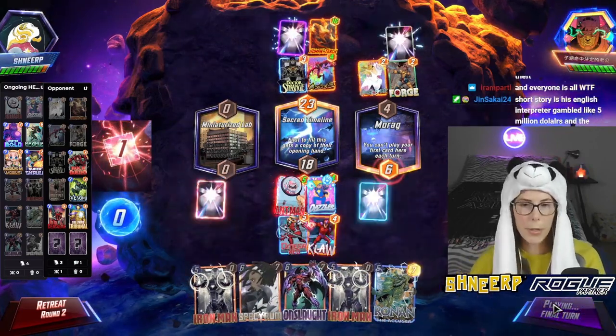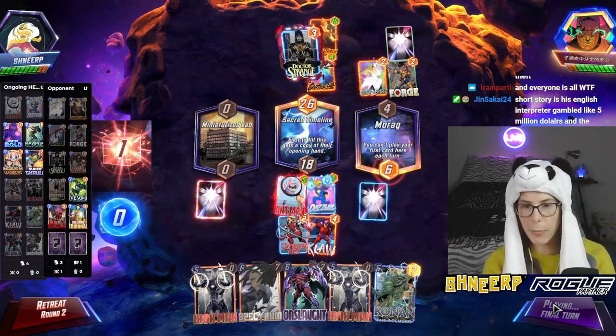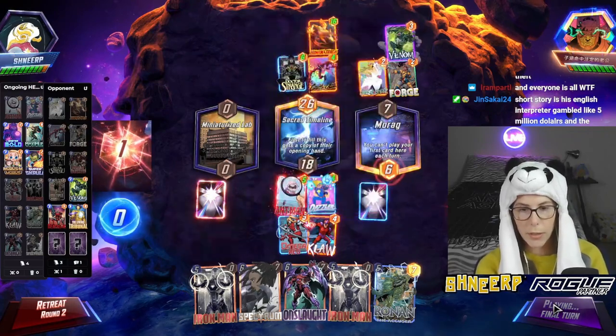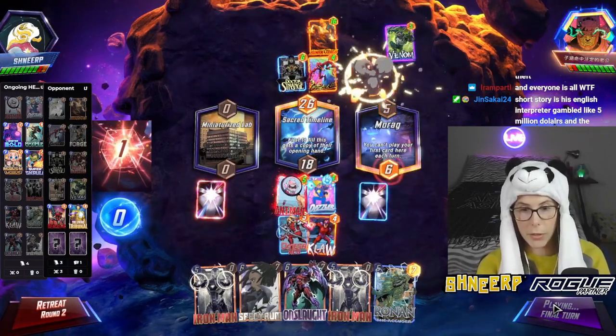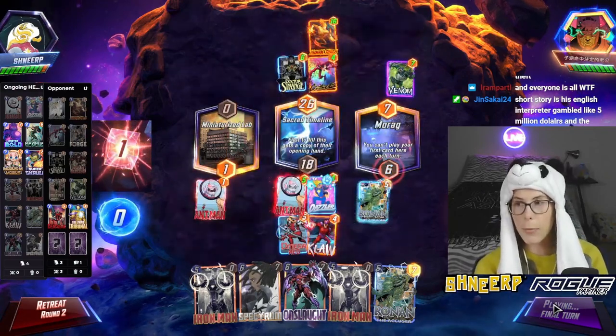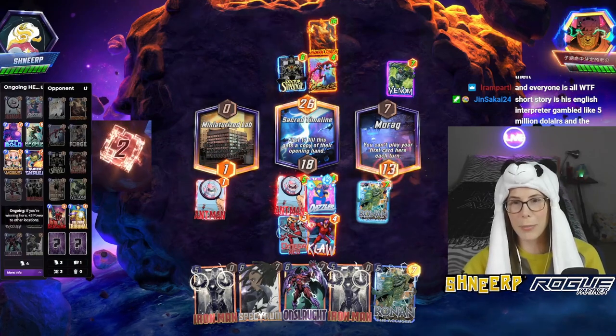I'm setting this because it's a maybe. His interpreter borrowed money from Otani and paid millions in gambling losses, but now it's theft and everyone's like — his English interpreter gambled, like, five million dollars and the money was stolen from the baseball player. Oh. I can't believe I just won on left with one.